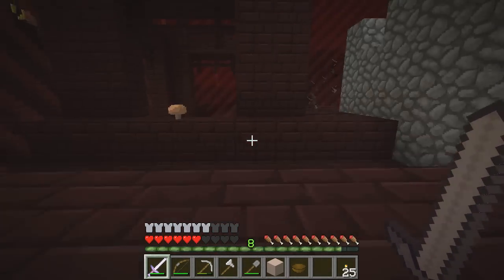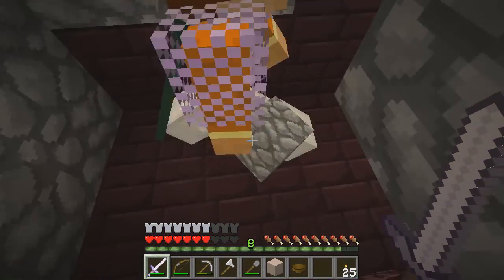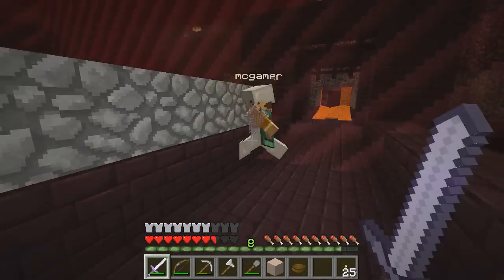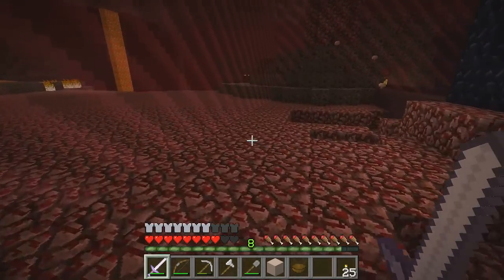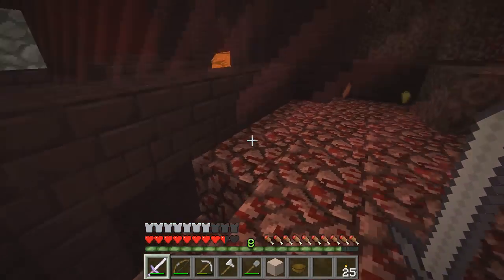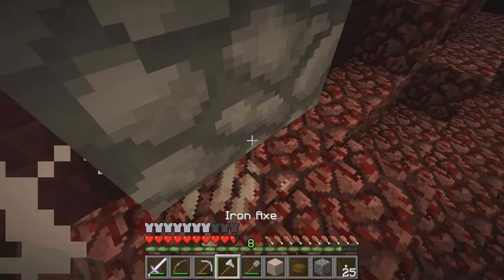Do we want to take out this blaze spawner at some point, or do we want to keep it? Get rid of it, we don't need it. You're building a thing? I have built a thing. How do we want to go about going down? I want to go over a magma cube but he's way far away. I want to go this way but oh, there's — we can get the quartz, we don't need quartz.